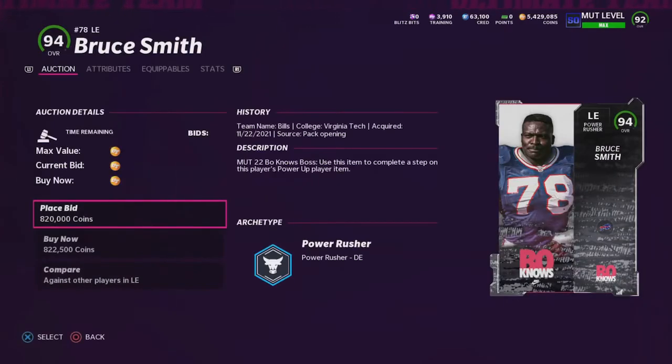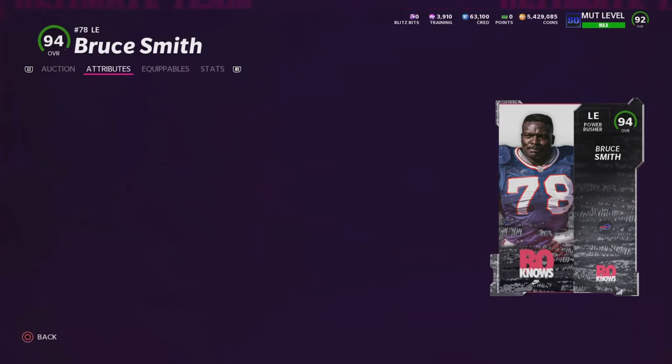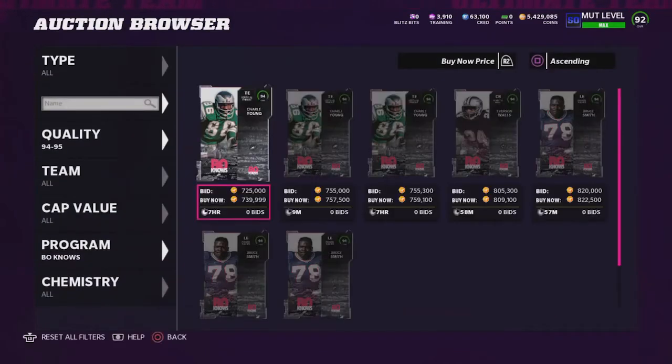And finally, Bruce Smith. His card: 90 speed, 89 acceleration, 92 strength, 90 tackling, 90 play recognition, 92 block shed, 94 power move, and 90 finesse move. Easily the best left end in the game in my opinion.